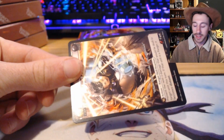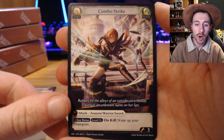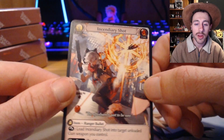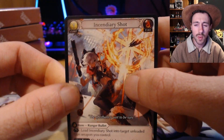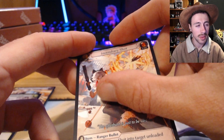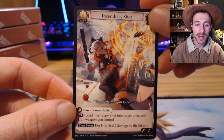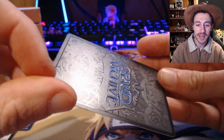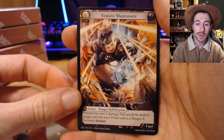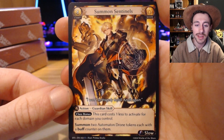First pack: we've got ourselves an Evasive Maneuvers into a Combo Strike into an Incendiary Shot — pretty cool. The card quality is quite different in the SP2s; the card quality feels somewhat more smooth compared to just normal Grand Archive cards, and of course as usual with Grand Archive the cards look stunning. The embossing on the back is just something I could never get over. Next pack: Evasive Maneuvers, Combo Strike... oh no — a Summon Sentinels, pretty cool.